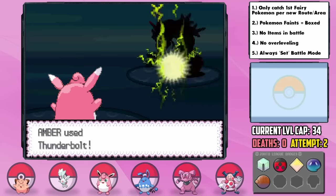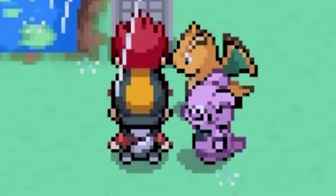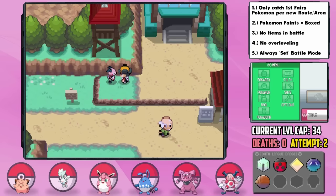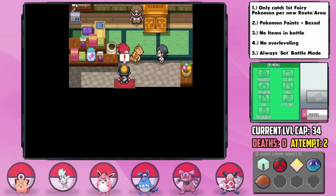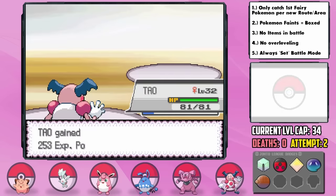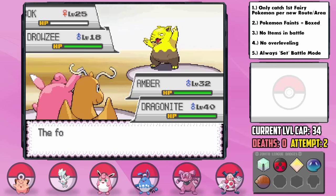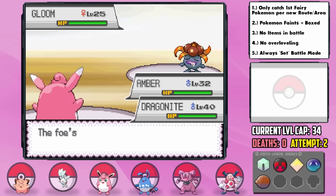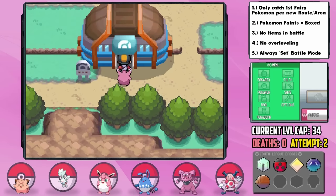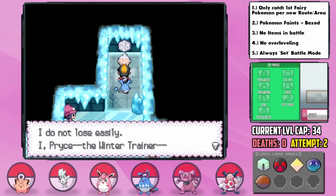At the Lake of Rage, surfing north nets us the Choice Specs. After defeating the red Gyarados, we head into the Rocket Hideout and grab the Thief TM to get type-boosting items from wild Pokemon. Tau is terrifying against Team Rocket with Psybeam eviscerating Poison types. In the double battle with Lance against Ariana, I use Choice Specs on Amber to avoid Arbok's Intimidate and sweep with Thunderbolts into Murkrow. The Mahogany Gym is next — the level cap for it is lower than Olivine's — and Amber was great with Headbutt and Thunderbolt against the Water and Ice types.